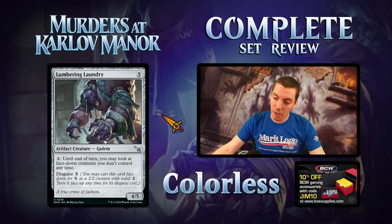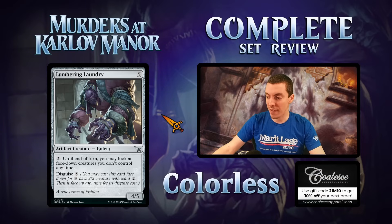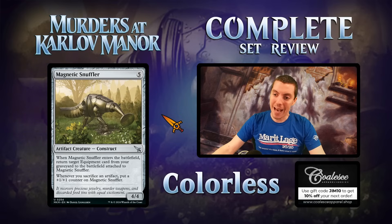Lumbering Laundry — hilarious name — is five mana for a four-five. For two mana until end of turn you may look at face-down creatures you don't control. It has morph five and disguise five. Good limited card, decent sizing, decent effect. It's fine — just a limited filler card.